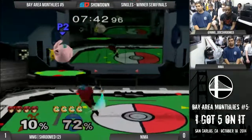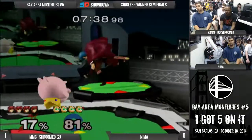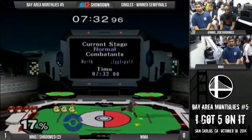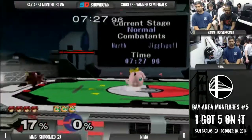Depends on the percent. Side B to up tilt - that actually is one of those guaranteed setups, or as close as it gets. It's the same thing against floaties. It's the same setup.